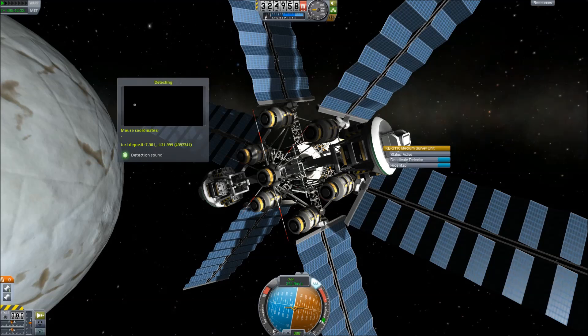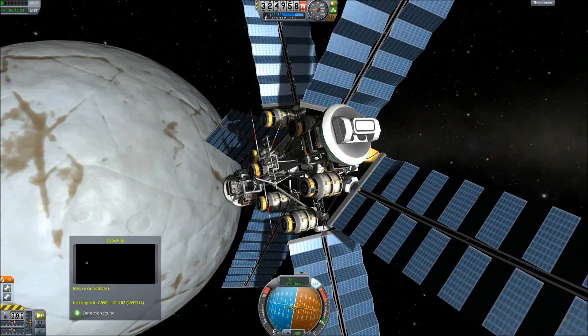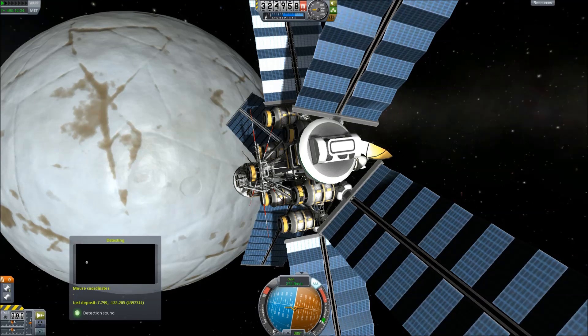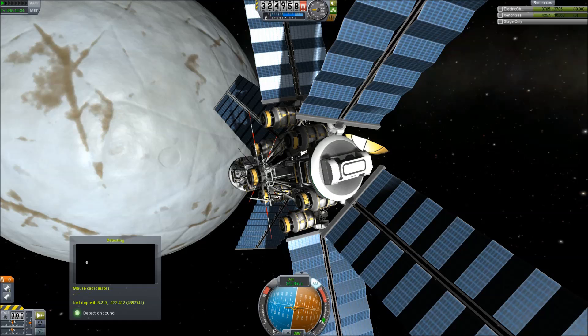It takes a while to scan an entire planet in detail because you can only scan the point directly below you. A polar orbit is very important for a scanner if you're going to get everything.